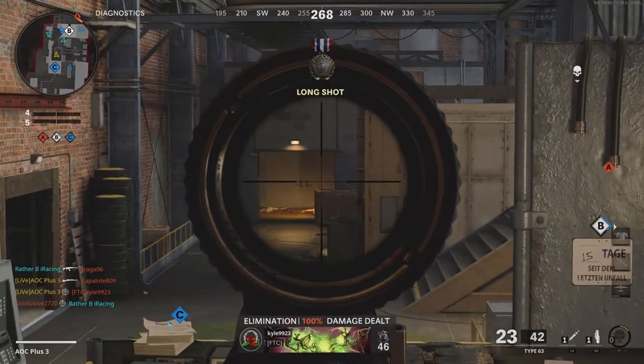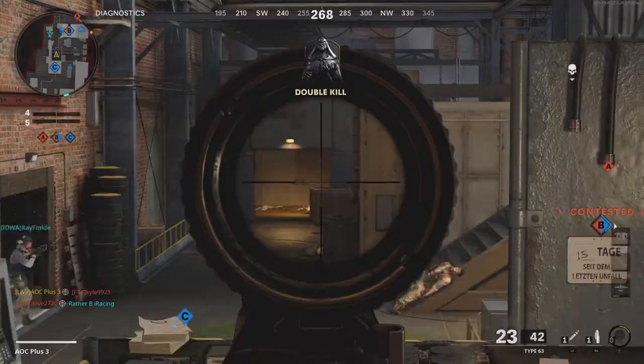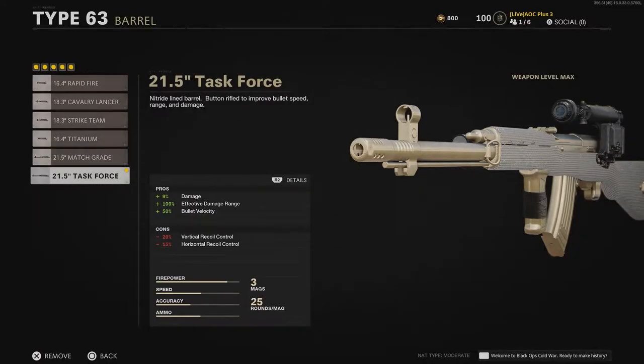For barrels, I recommend the 21.5 Task Force Barrel. This barrel provides for increased damage, damage range, and bullet velocity, maximizing the lethality of this rifle.